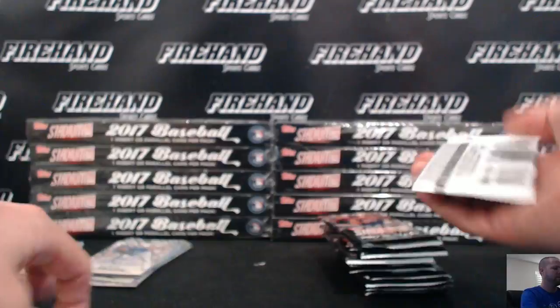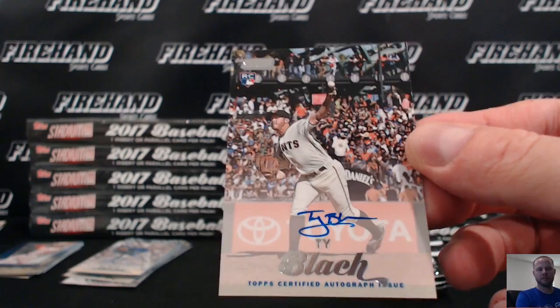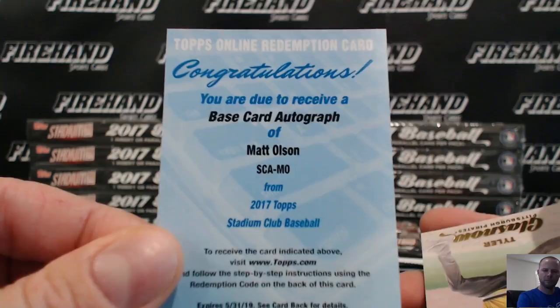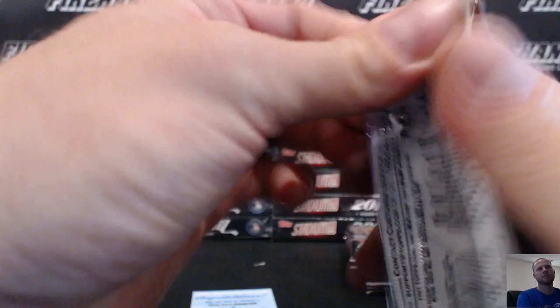Moncada rookie. Ty Blatch for the Giants, rookie auto. Contact sheet, Joey Bautista. Redemption — Matt Olson of the Athletics, base card auto rookie. Jamison Tayo black parallel. Beam Team, Bryce Harper.